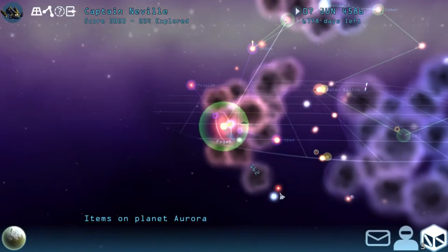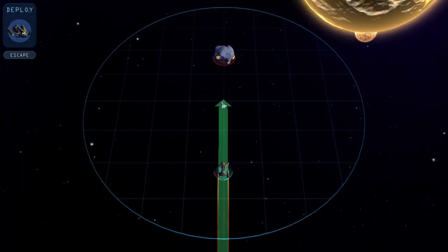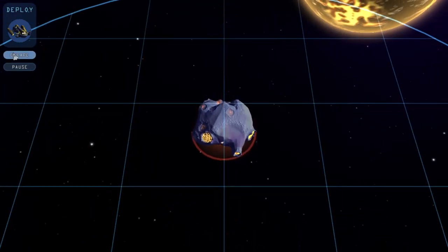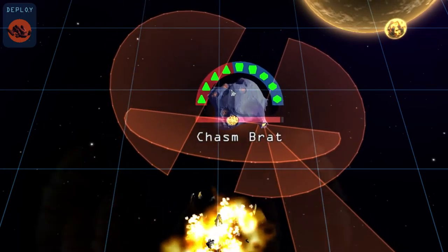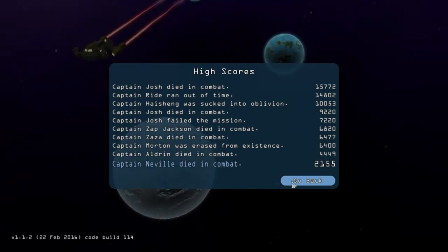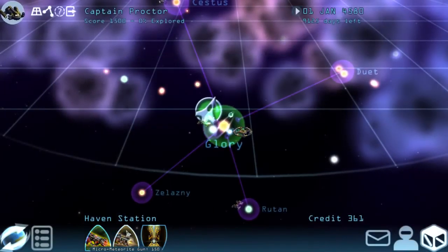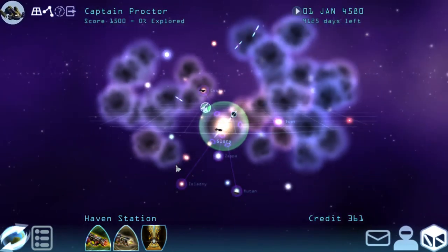This doesn't really do anything. If we can find a trader, we should be able to clean house with it. Oh, these guys are some of the most dangerous enemies in the game, and I just teleported right next to them. That's a death right there. Well, we'll see if third time's the charm.